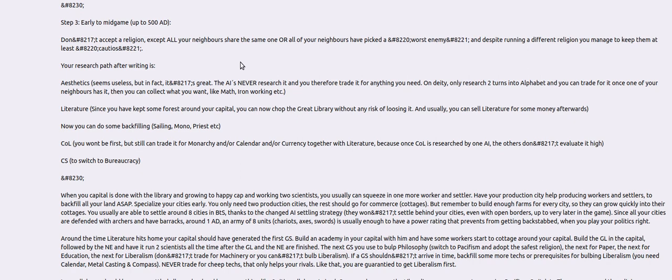After you're done with that, you're going to build a library after the initial expansion and the blocking, and you grow again to the happy cap. In your cities, if you're not creative, you need to build a monument so you can expand your borders in your new cities. If you have two population and you have slavery, you're able to whip a monument.